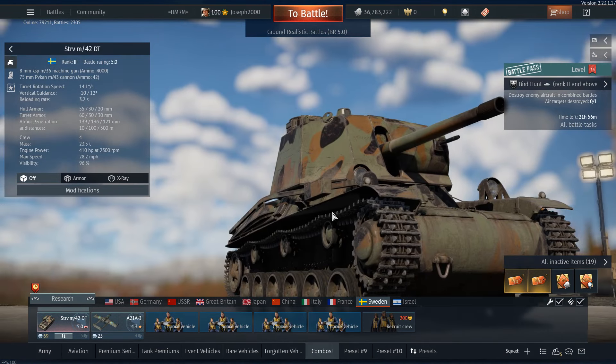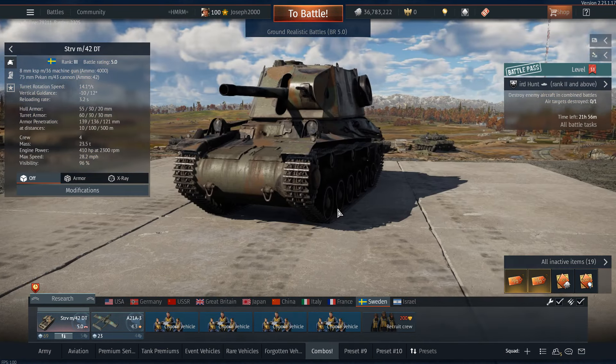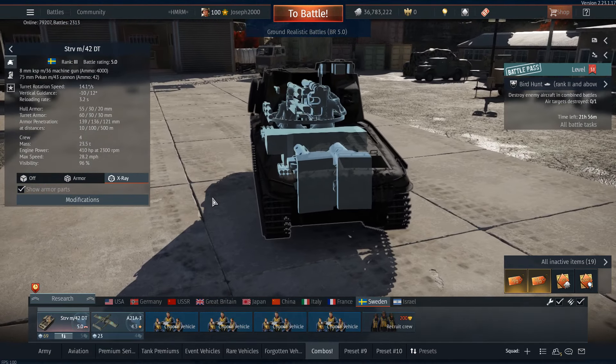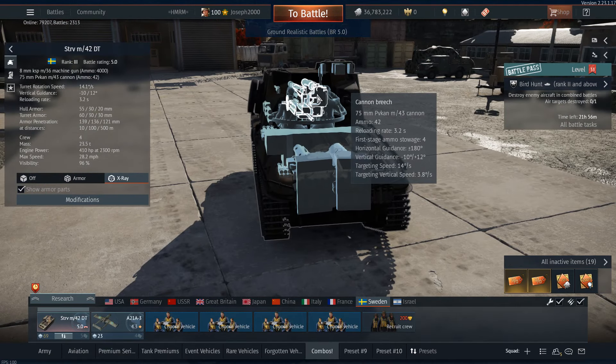Glad I didn't leave this thing to rot in the hangar like I originally was going to. The Dallat Thorn is not a bad tank, it's just plagued with bad teams. Its line-up is good, but it's a little bit predictable. But it does bring one thing to the table which is definitely going to help us out, and that is an autoloader. It's a 4-shot autoloader with a reload rate of 3.2 seconds, and it goes up to about 7 or 8, which isn't bad given the ability of the gun.